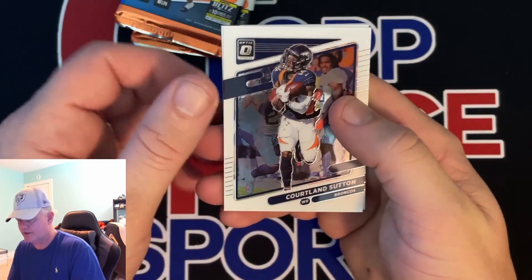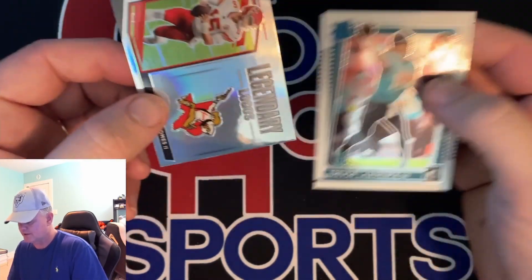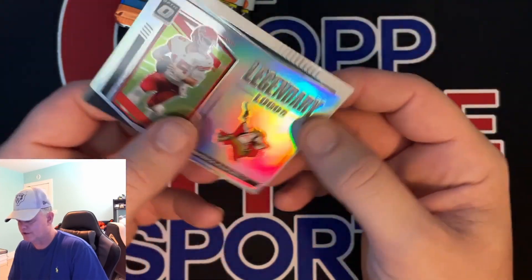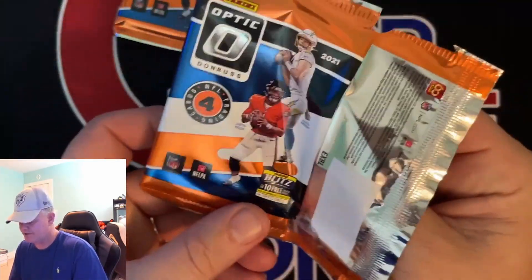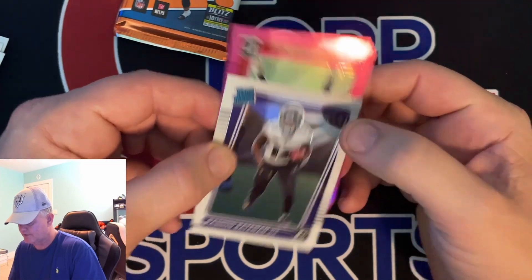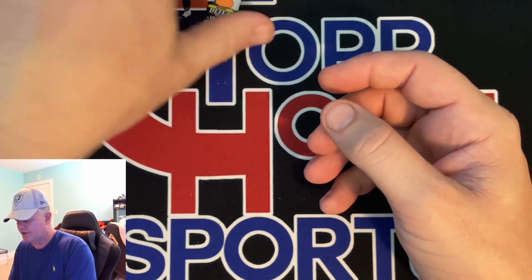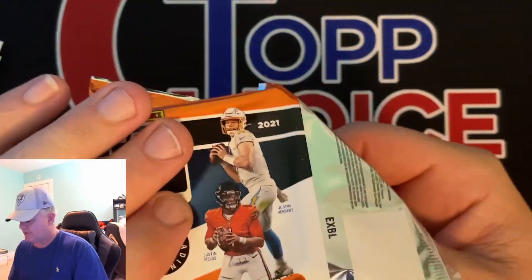Got another shiny one in the back. Cortland Sutton, Deion Sanders for the Falcons, we got Trevor Lawrence base, and we got Legendary Logos — Mahomes prism. Nice looking card. So we got a Trevor and we got a patch. The back cards are usually the best cards, so it's going to be our other pink — T.J. Hawkinson. Peyton Manning, Rashad Bateman base rated rookie, and Felipe Franks. I've not had good luck pulling pink quarterbacks that aren't second, third, fourth string. But we're going to change that with the next blaster.